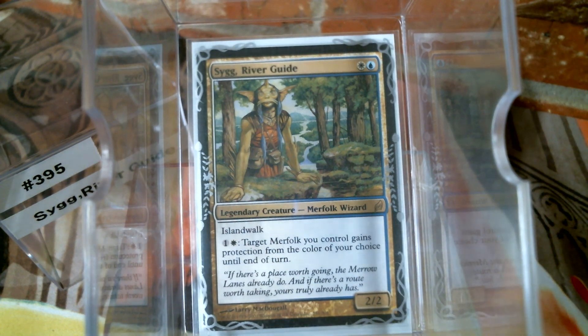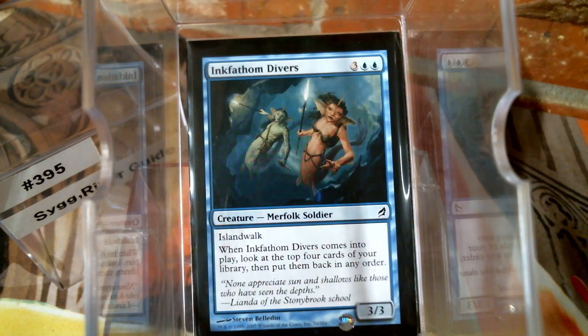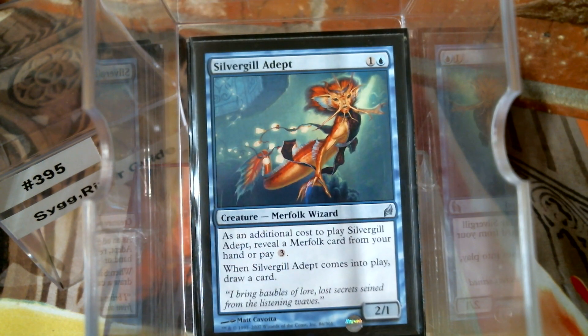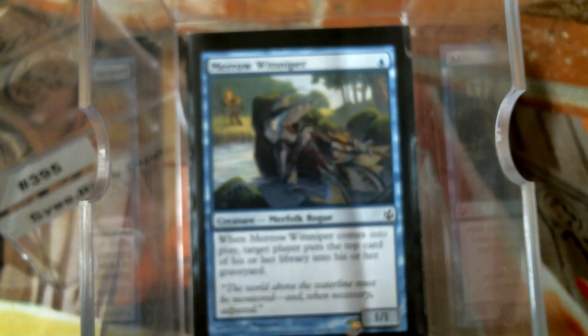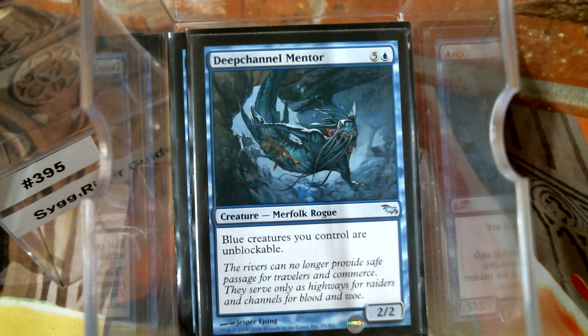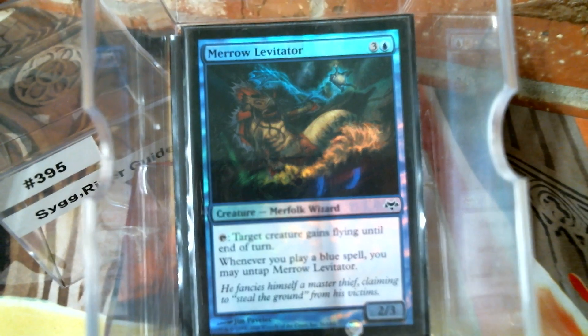Let's get to it. There's obviously a ton of creatures, so we're just going to roll through them quickly. More or less all of the blue and white merfolk — some were auto-includes, of course, the Banneret, the Harbinger, Silvergill Adept — it was so good they brought it back. There's a thing about merfolk: you just gotta have merfolk. Deep Channel Mentor, blue creatures you control are unblockable — yeah! There are a lot of bodies; most of them are cheap, some cost five but they have strong abilities to justify it.